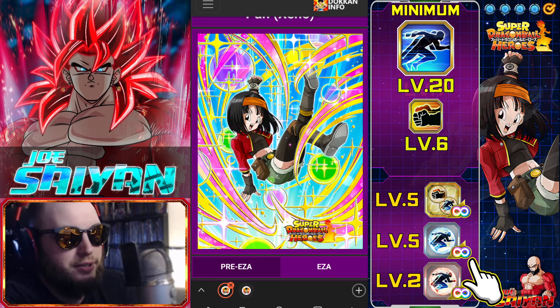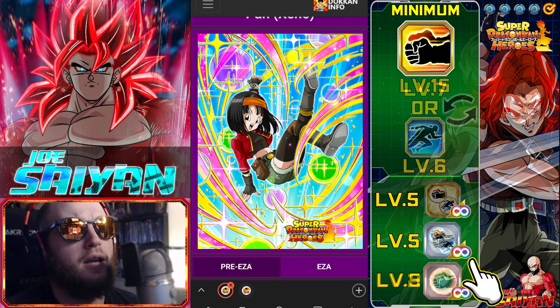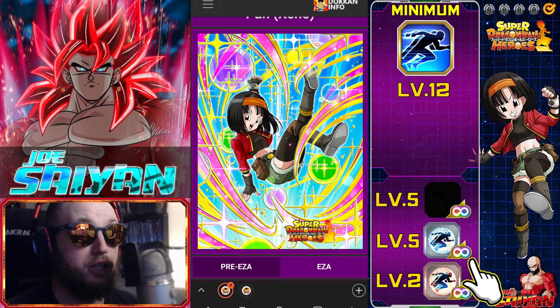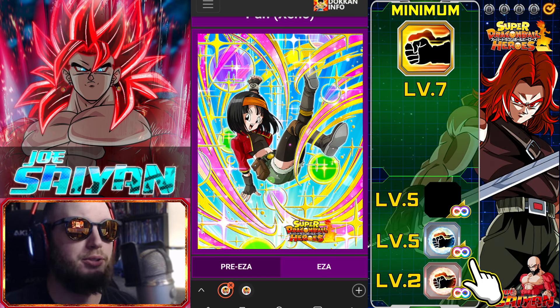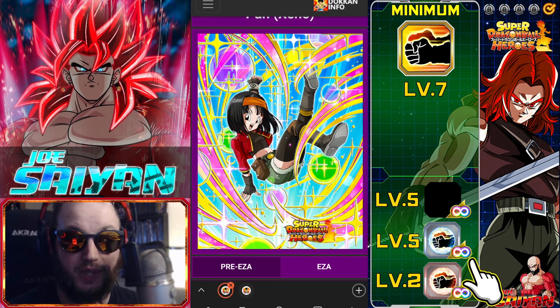Alright everyone, it's Dokkan time again. Today's how-to builds are going to be for the EZA Xeno Pan and God Trunks. They received new EZAs as of November 2024. If you're watching this at a later date, these units are no longer available after November 2024 as the Hero Celebration has ended. But if you pulled these during this month or they magically appear on banners in the future, that would be fantastic.